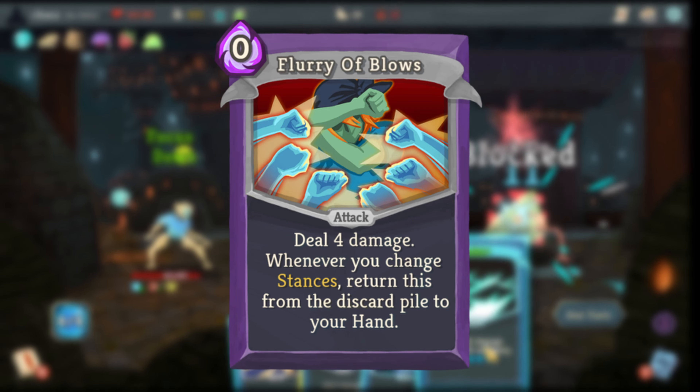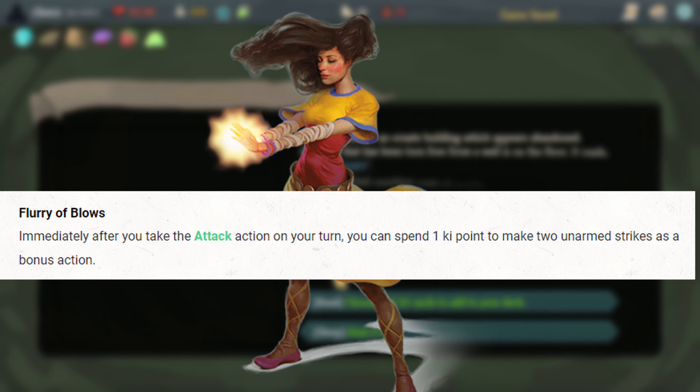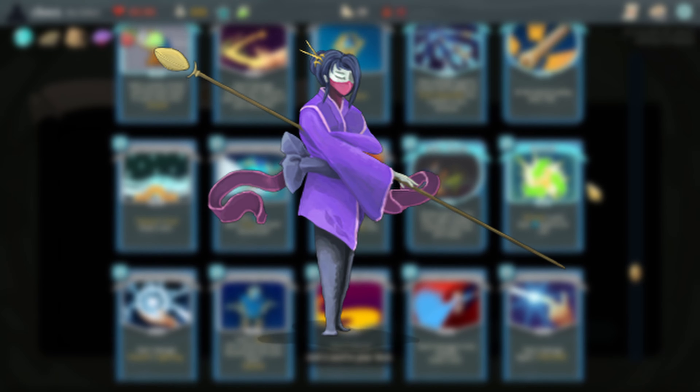Flurry of Blows is likely a reference to the tabletop roleplaying game Dungeons & Dragons. In that game, the monk class has an ability called Flurry of Blows which allows them to perform additional unarmed attacks as bonus actions, which is just like the effect of this card. Additionally, the Watcher is a monk in the lore of Slay the Spire, so it fits really well.